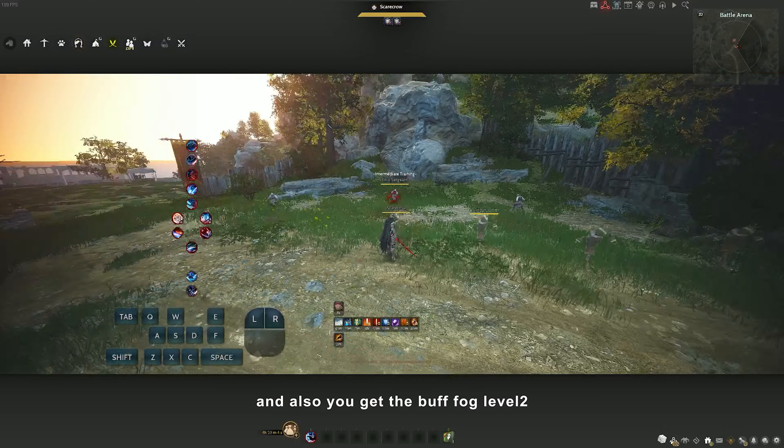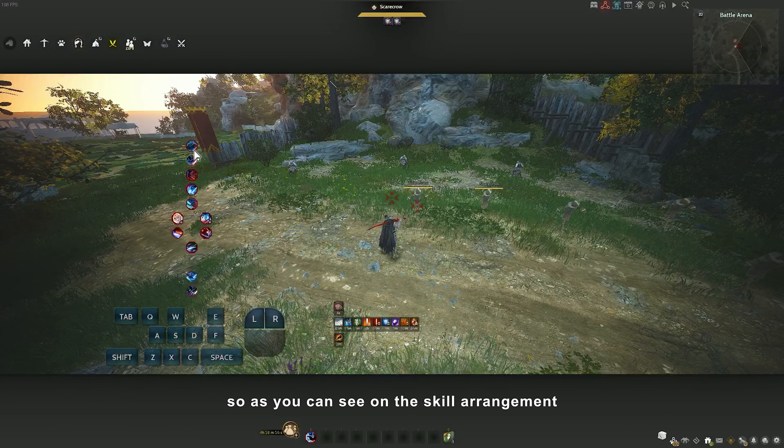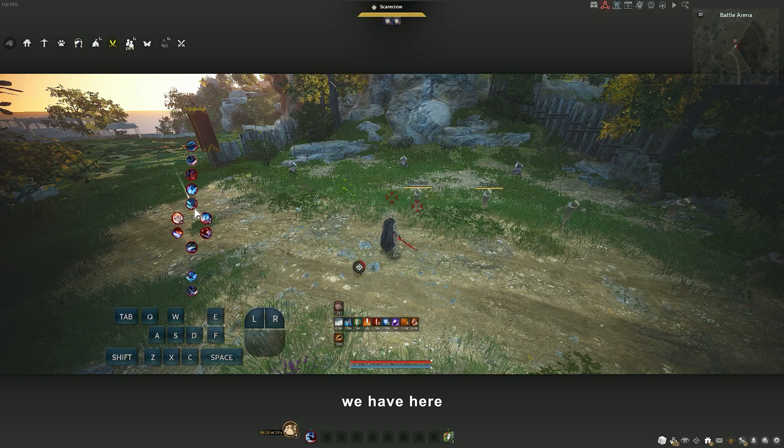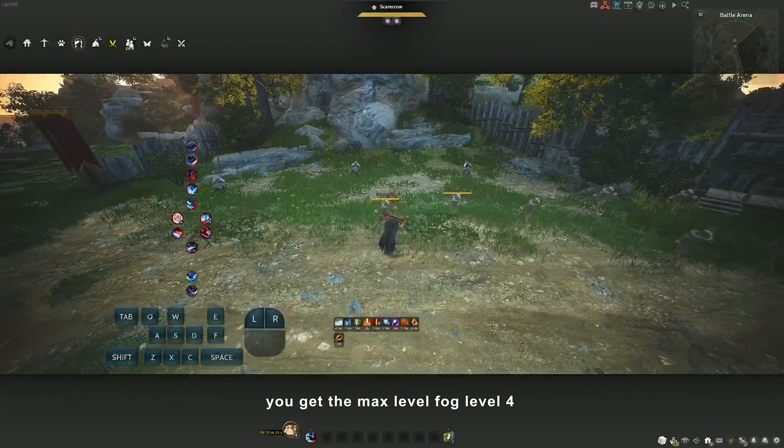You also get the buff level 2. As you can see on the skill arrangement, if you finish this whole skill set you get the max level - Fog Level 4.